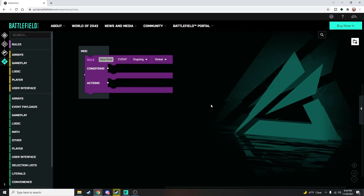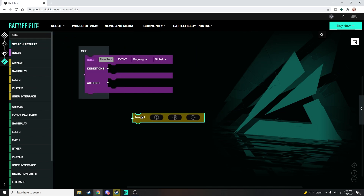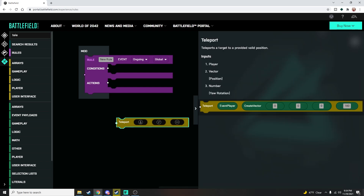The first thing we need to do is talk about the teleport command. There are two ways to find it: you can go to Player and scroll all the way to the bottom and grab Teleport, or use the search tool and search 'teleport.' Looking at the help menu: teleport's a target to a provided valid position. The first element is a player — you can tell by the little person icon with a circle. Next is a new input type called a vector, which we'll talk about in a second — always identified by the little v with an arrow over it. The last thing is a number, that's your yaw rotation.